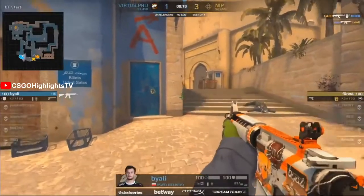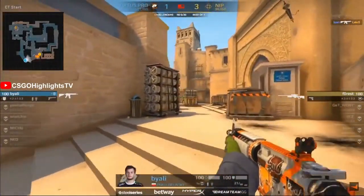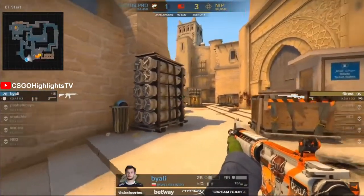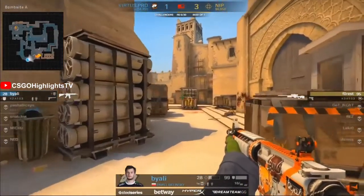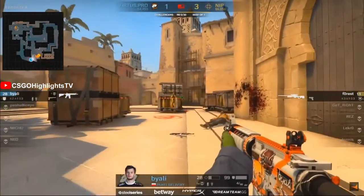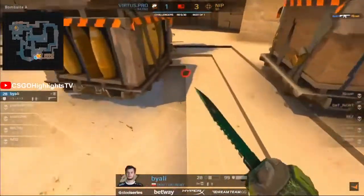That's a great play from Lecra — spots both players, takes down one. Forrest in a 1v1 with an AWP — that's very favorable. Can he make it work though? Goes for the quick peek, gets the leg shot onto Biali. Still a chance here for Biali as he pushes forward. Forrest takes more damage — 11 HP, one bullet. And it's going to be for Biali as he gets himself the kill.